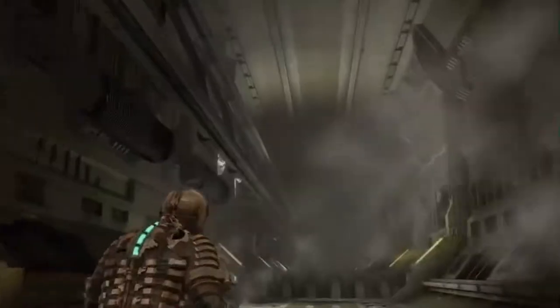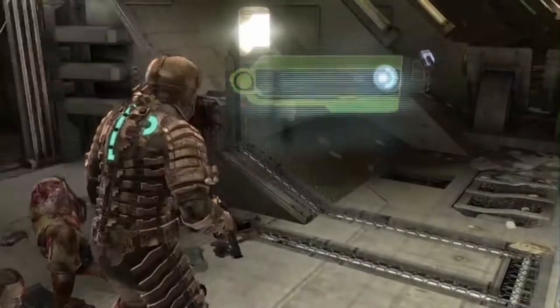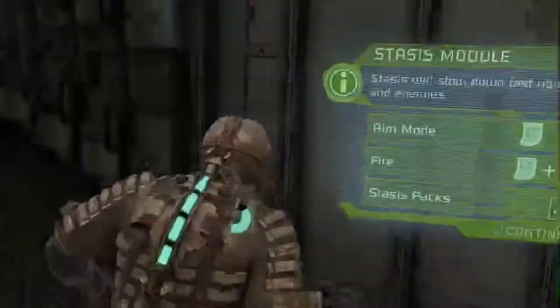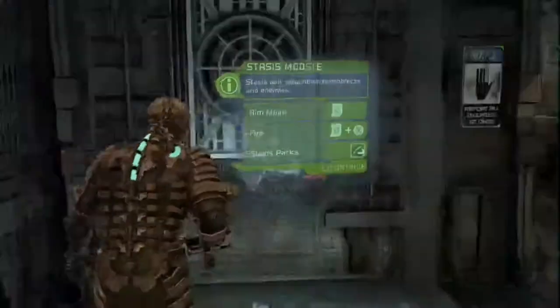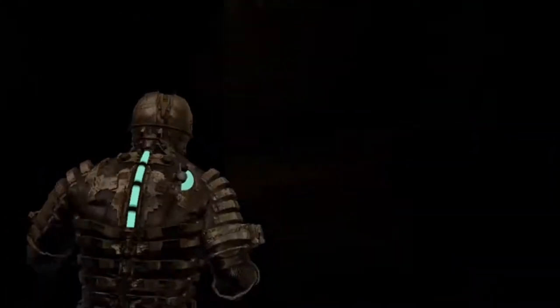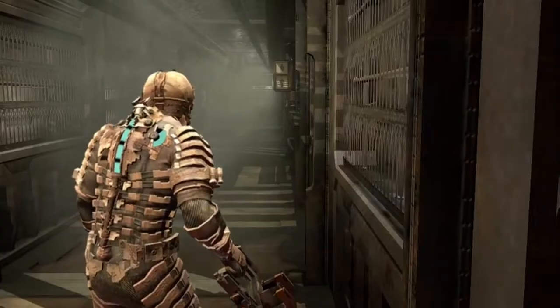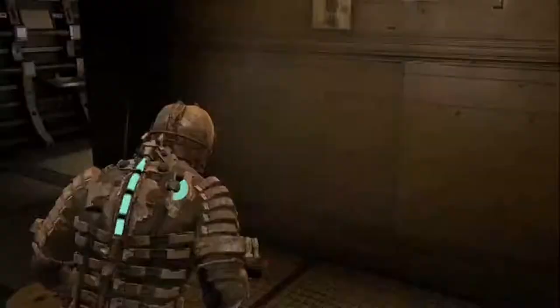Come out through the door into the bottom of the tramway. Turn left, come down and get the credits, then turn right, head back all the way down and get your stasis module. Stasis the door, head up the ramp, and continue down the path as normal. The game's going to tell you to turn left — if you turn right there is a stack of credits down at the end.